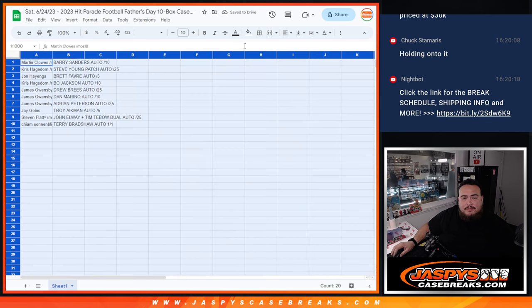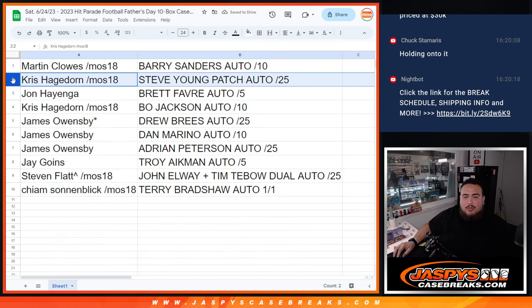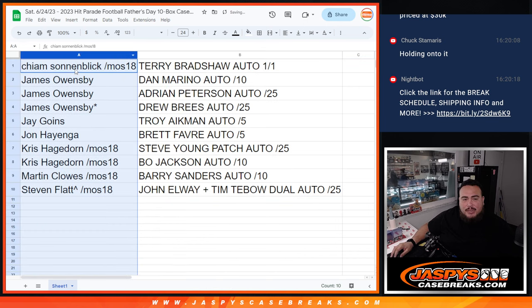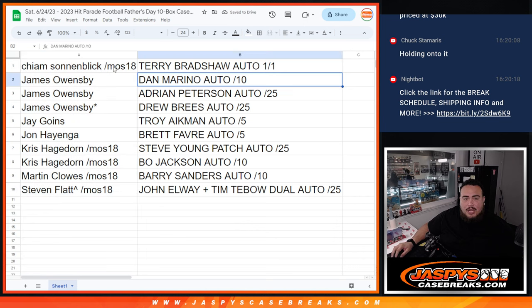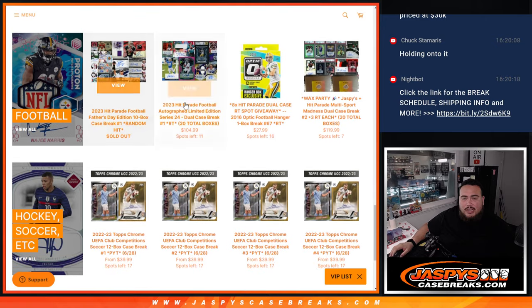So let's see how it matched up: Martin has the Barry Sanders autograph out of 10. Chris with the Steve Young patch autograph out of 25. John with the Brett Favre out of 5. Chris with the Bo Jackson out of 10. James last fall mojo got the Drew Brees out of 25, the Dan Marino out of 10, and the Adrian Peterson autograph out of 25. J got the Troy Aikman autograph out of 5. Stephen Flatt got the dual autograph John Elway and Tim Tebow out of 25. And Kyan — congratulations — got the Terry Bradshaw 1 of 1 autograph. That's the break! Appreciate you getting in whether you bought in straight up or won through a filler. Look out for more Hit Parade on our website — basketball, football, baseball — check it out at JaspescageBreaks.com.